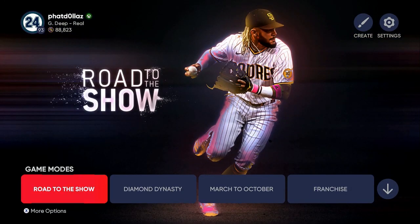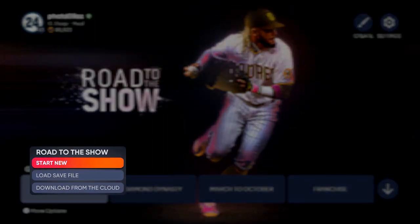Go to Road to the Show, then click More Options underneath and start brand new. Equip your bronze, silver, or gold — whichever tier you want to grind — because the glitch will take you from the beginning of that tier to the end, up to the next tier, in about 35 to 40 minutes.